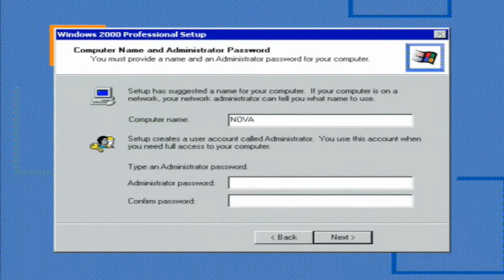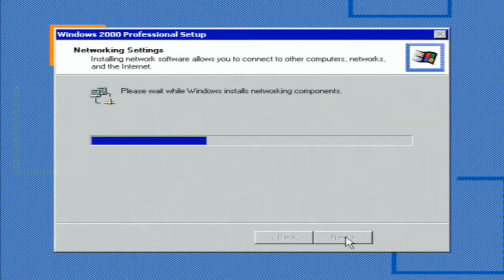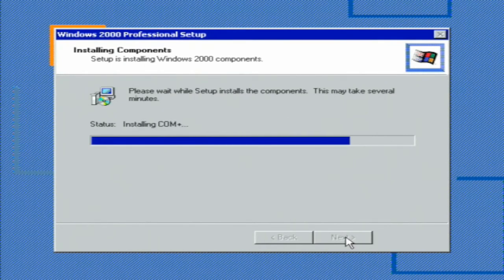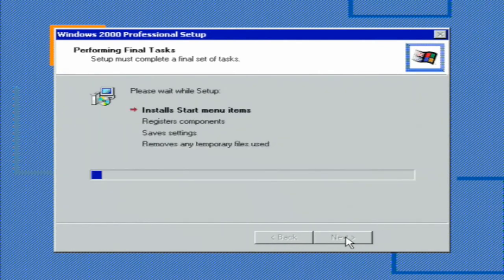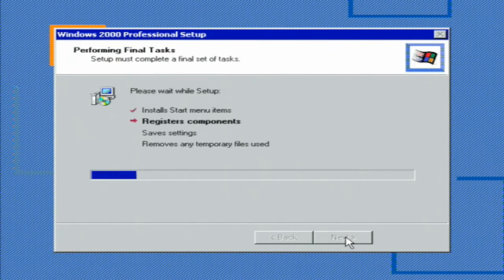You'll understand if I don't share my product key. I find it interesting that Windows 2000 may have been the first version that does not allow you to pick what components are installed — it just has its own list, and I believe Windows XP largely is the same. There are applications you can use to change what is installed by default, but those options aren't given here. Both Windows 95 and Windows 98, and I believe even Windows NT 4.0, had all offered an option to change what components are installed at this stage.